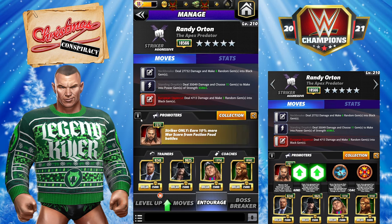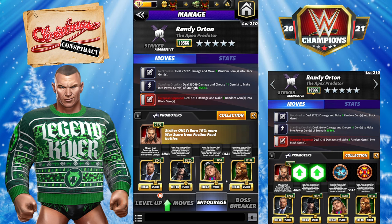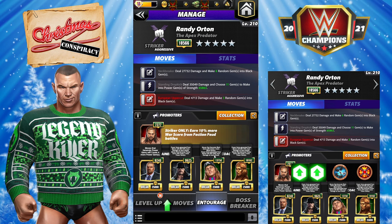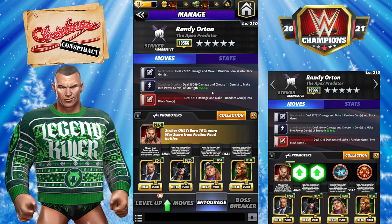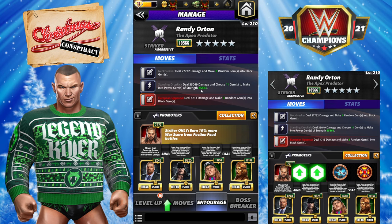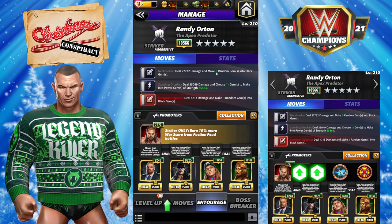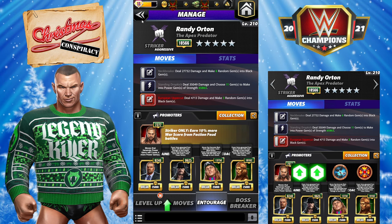That means we're going to load up on power gem trainers — all of them are power gem trainers. My Riddle is 13k, so it adds 7k to each power gem and also makes an extra black gem. We're going to be generating 11 power gems, 7k stronger, so 73,800 damage each. We're generating 11 black gems here and eight black gems on the other move.